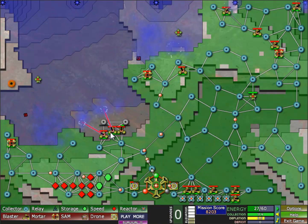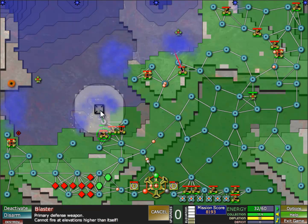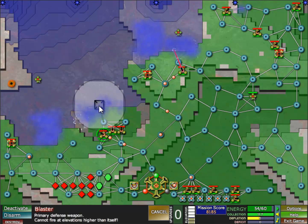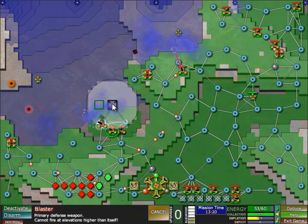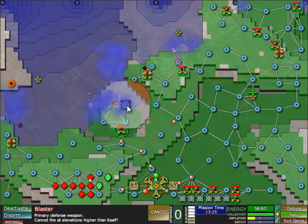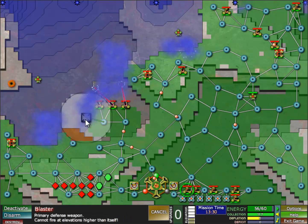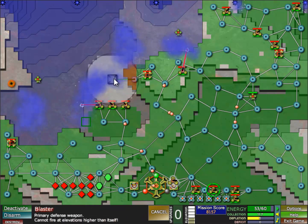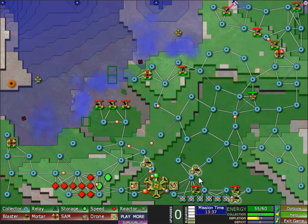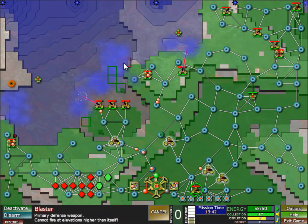So far so good. Now the energy packets — the little dots — will actually move quite rapidly because I completed all of these speed boosters. I'm going to move all of my new turrets over to this side of the map, where they will get me some new ground.